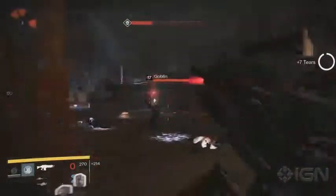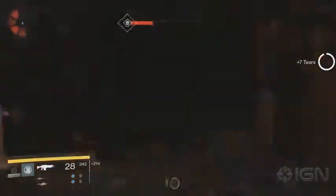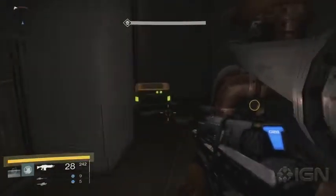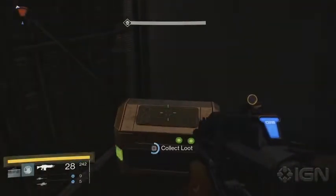The last chest can be found during the mission called Rising Tide. In the back corner of the Tharsis Junction, you'll see a portal the Hive are entering from. In the office behind it, you'll find a chest in the corner.